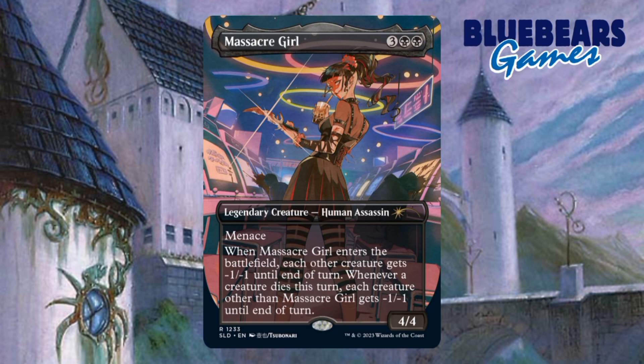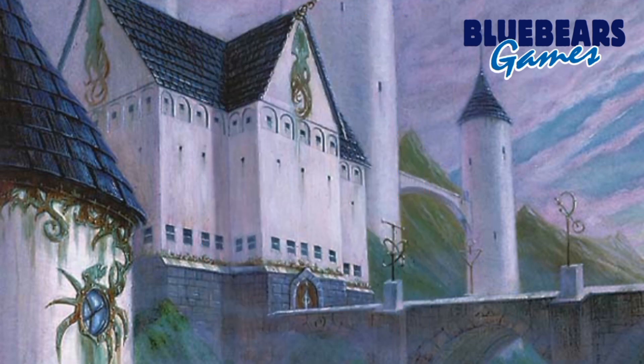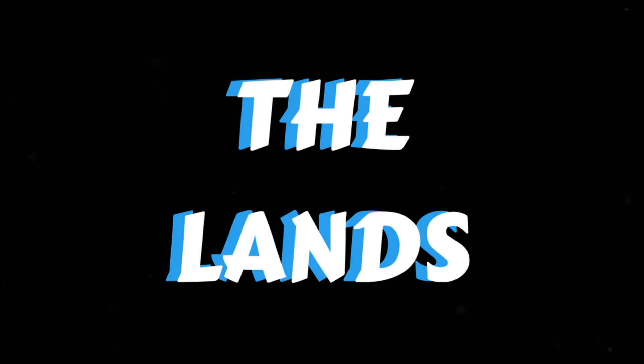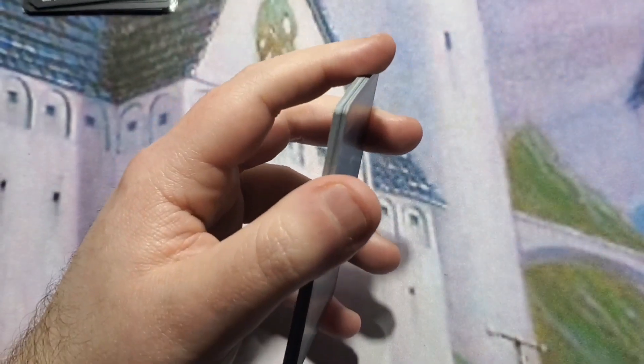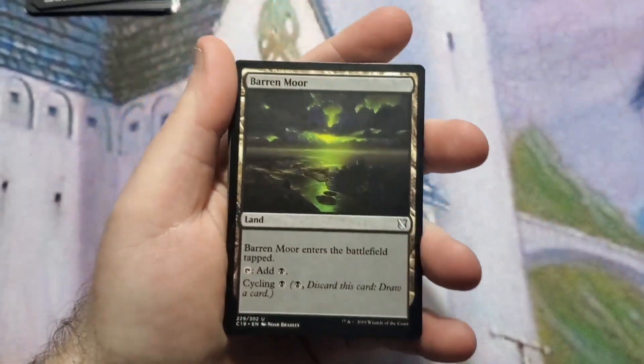I mentioned last week that this build would be somewhat similar to the Jewelry deck I released on the channel, and while that is true, this build has some key differences. Starting with the lands — one quick side note: there were a few cards in this person's collection already that they wanted to include, so I'll mention those when I come across them. We're in mono-black, which means there weren't a lot of choices for utility lands that weren't monetarily out of reach.